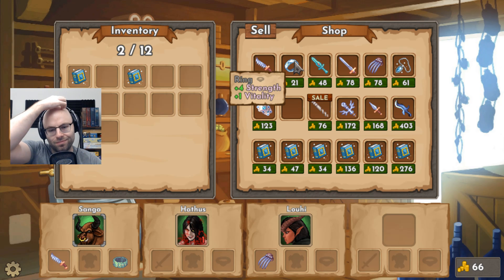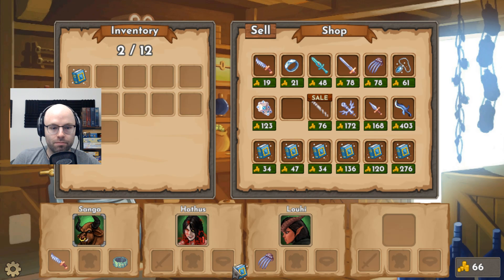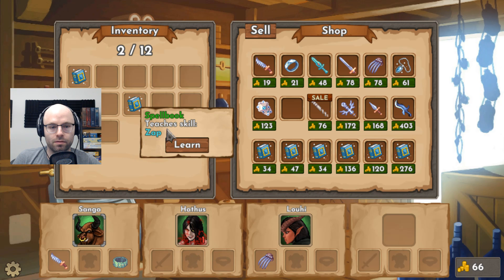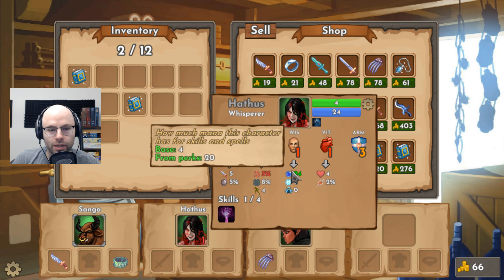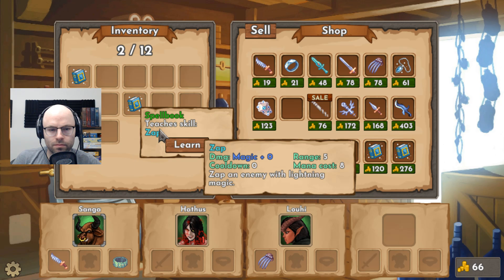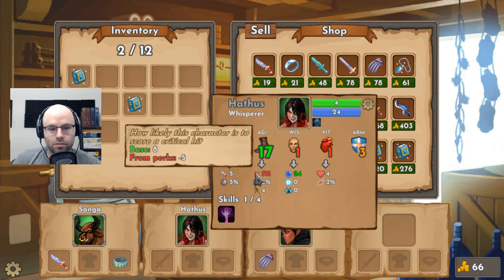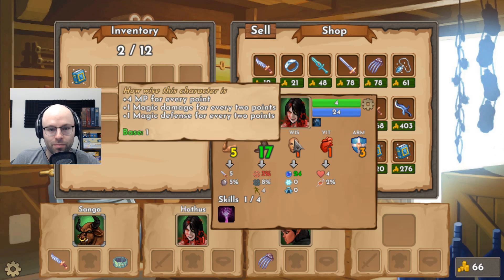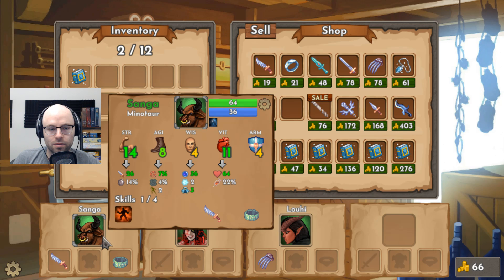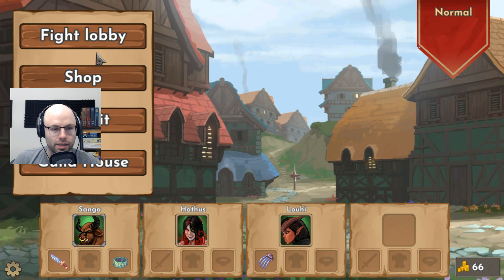I'm assuming I'll teach Hathas Zap — but Zap does magic plus 0. Your magic damage is magic plus 0 — plus 1 magic damage for every 2 points. Your magical is going to be horrible. What about Corrosive Mist? It does magic plus 5. Yeah, I don't think we should teach you — I think we should recruit a caster and give these spells to them. Let's fight.